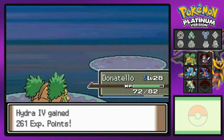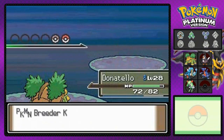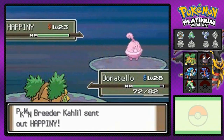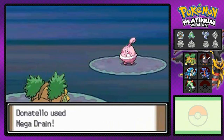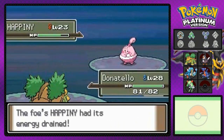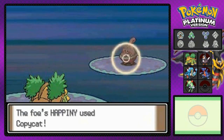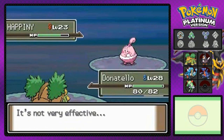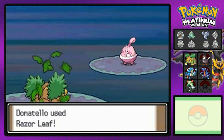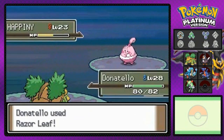Happiny too — a lot of baby Pokemon came out in Generation Four. I keep thinking I'm in Generation Five or something. There we go — Mega Drain, hoped it'd be a win, but it's using Copycat and using Mega Drain right back on me. It doesn't take very much but it still took something. Nobody makes me bleed my own blood!